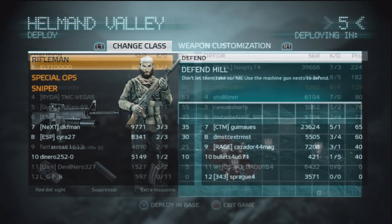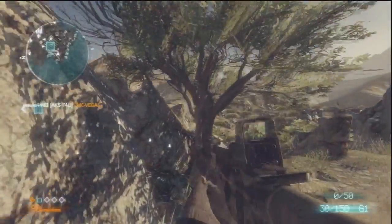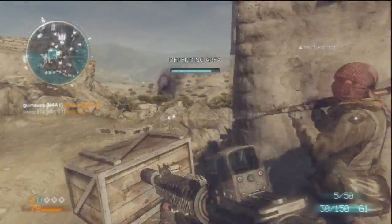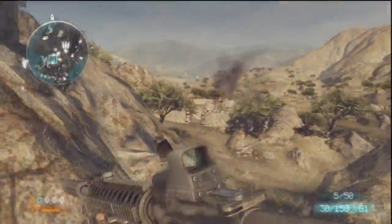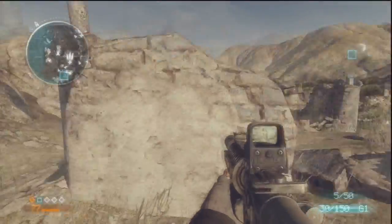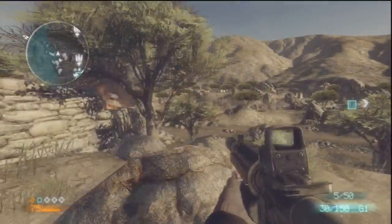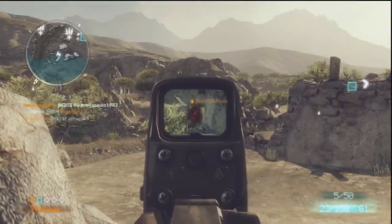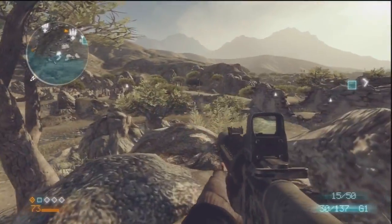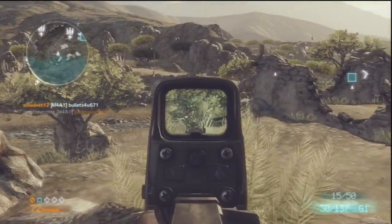Another thing to cover is holding down the objective. There are different ways you might want to do it. I like to rush and push the enemies all the way back to their spawn, because that really keeps them away from the objective. But you might prefer to sit back by the objective and pick off whoever tries to get near it — that can also be a good approach.